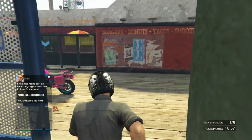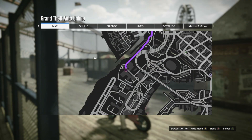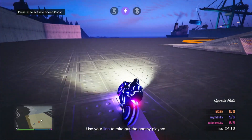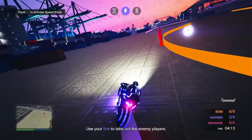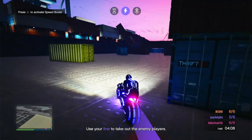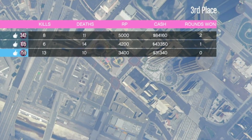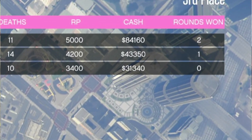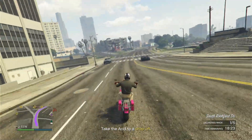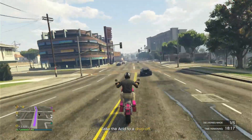It only costs about 120,000 dollars to buy the supplies to fill up all the way if you do the AFK method, which I recommend. So the total net profit is above 400,000 in about three hours. The big money comes in with the security contracts, or whatever else you want to do — other AFK businesses, CEO missions, or even adversary modes that have double money. I did some double money Deadline and got 80,000 in 15 minutes. Definitely change this method up for whatever is double money that week. Save this video and go back to it whenever a new double money event week comes out.